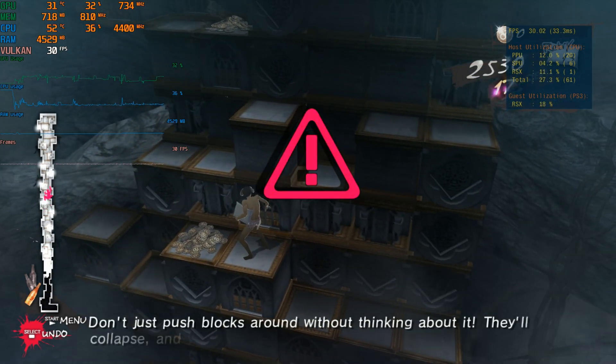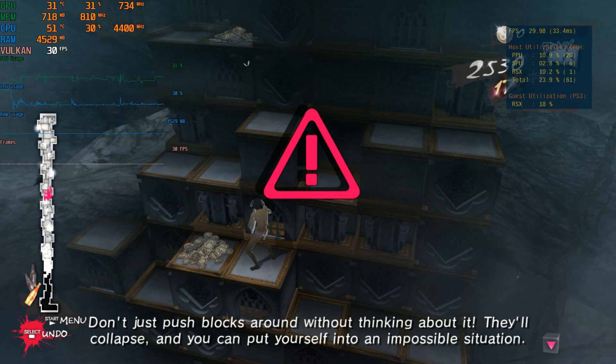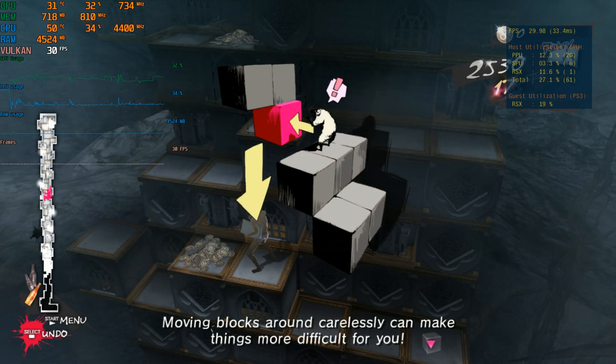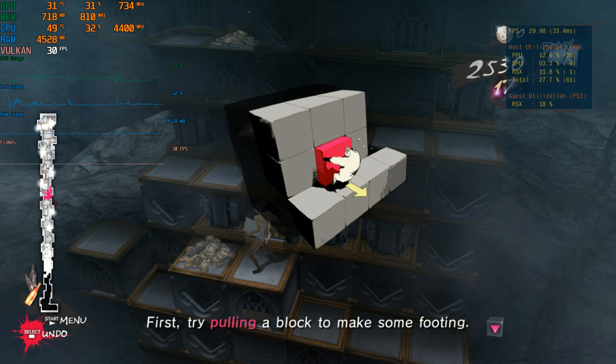Don't just push blocks around without thinking about it. They'll collapse, and you can put yourself into an impossible situation. Moving blocks around carelessly can make things more difficult for you. First, try pulling a block to make some footing.